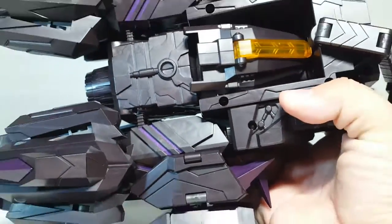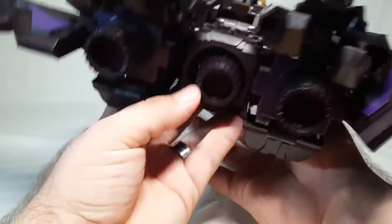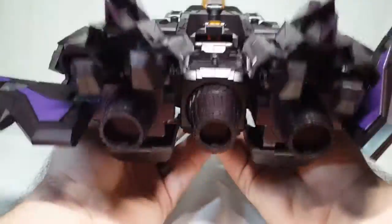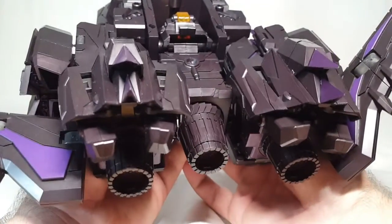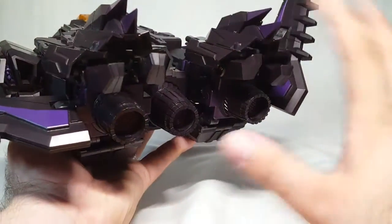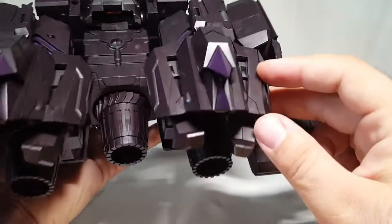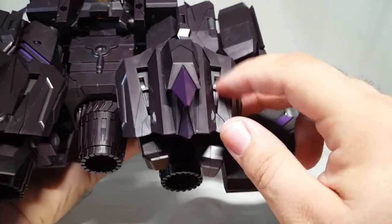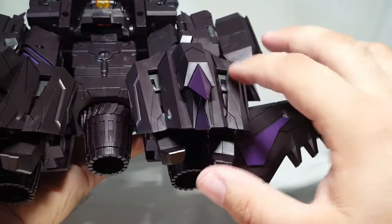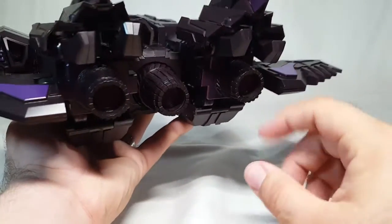There are nice purple stripes and some visible head syndrome we'll need to tuck away. I love the fact that this guy is not black — he's actually a very dark purple. In different lighting he'll look pretty much black, but this thing is so cool. You get some gray details inside, and these panels move around a little due to transformation. The thrusters are very nicely molded with clear purple plastic inside.